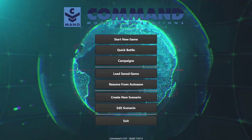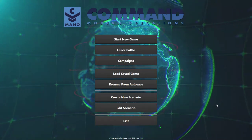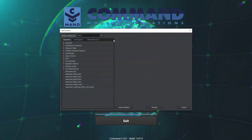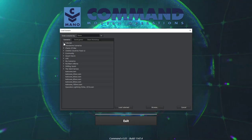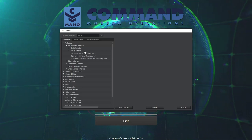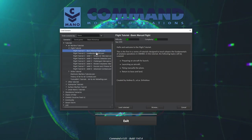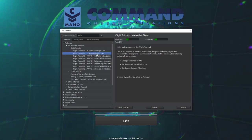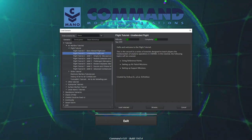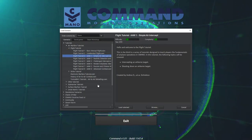Good morning everybody. I'm Brandon, and welcome back to Command & Modern Operations. As the stream title suggests, I'm going to be doing something a little different this week, in that I'm going to be doing a tutorial-slash-teaching stream. This first one is kicking off with the air warfare tutorials. I'm going to start off with the flight tutorials, but not with tutorials 1 and 2, which are basically how to launch an aircraft and how to set up a basic air patrol and support missions. The reason I'm not starting with those is that we're going to be doing that through the rest of these tutorials.